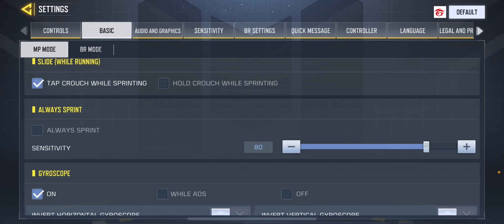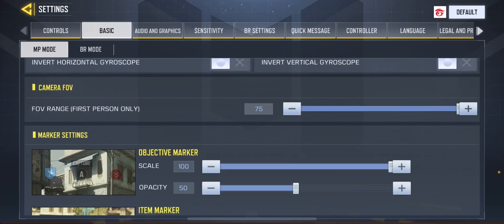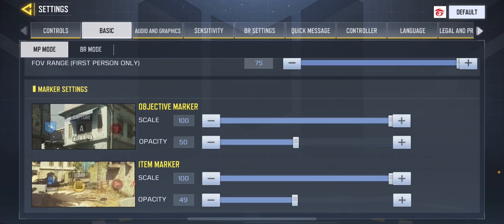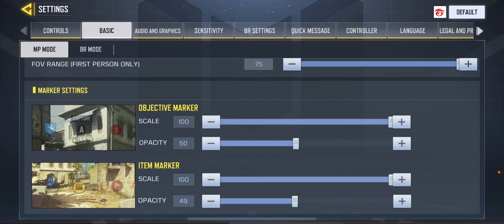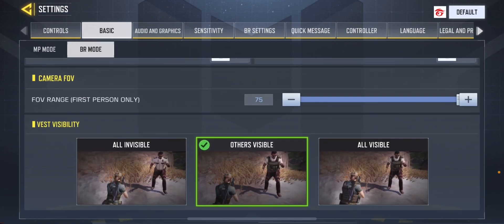You want to walk sometimes because walking, especially with the Stalker perk, is a real tactical advantage over your enemies. I use a gyroscope and for my camera FOV I use 75 so it's really wide. For my marker settings it depends on you, but this is what works for me. For BR mode it's all the same — I don't walk in BR so my always-sprint sensitivity is set to 100.